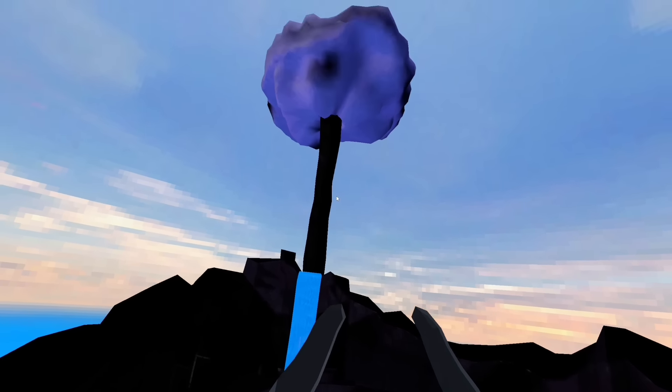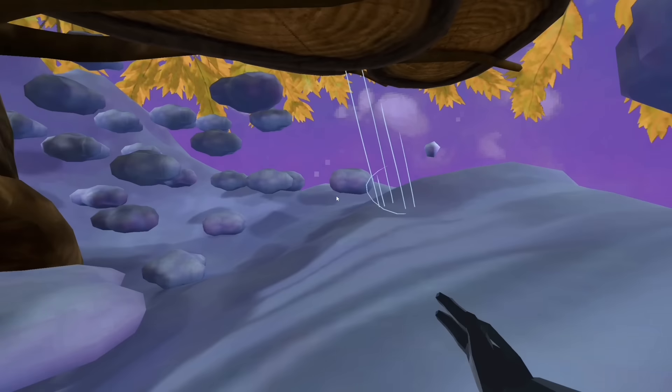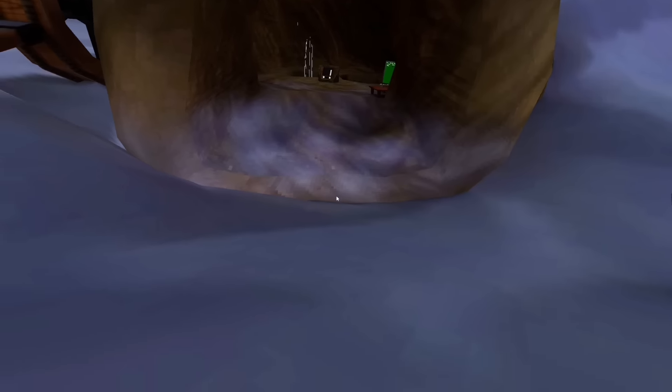One map this doesn't happen in is the clouds map. It's completely bright and everything's normal, which is really weird - also considering that the balloons don't work at all.